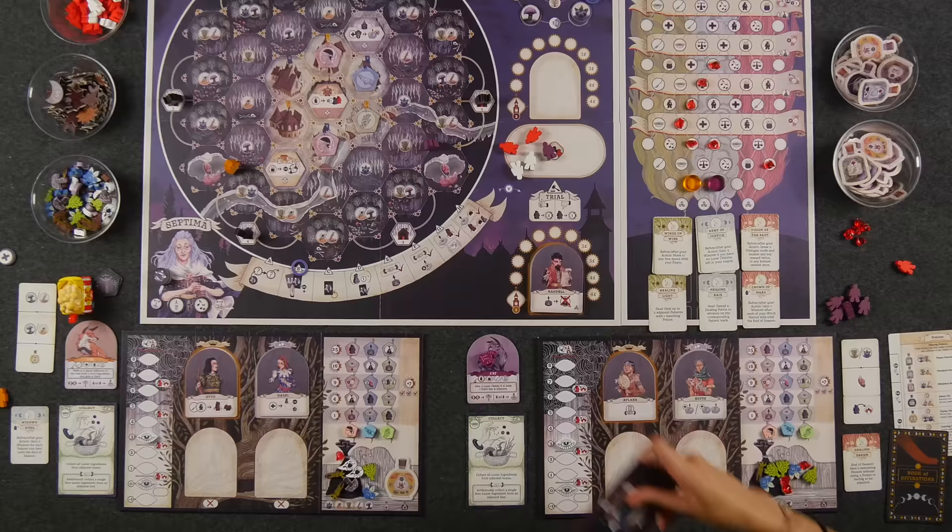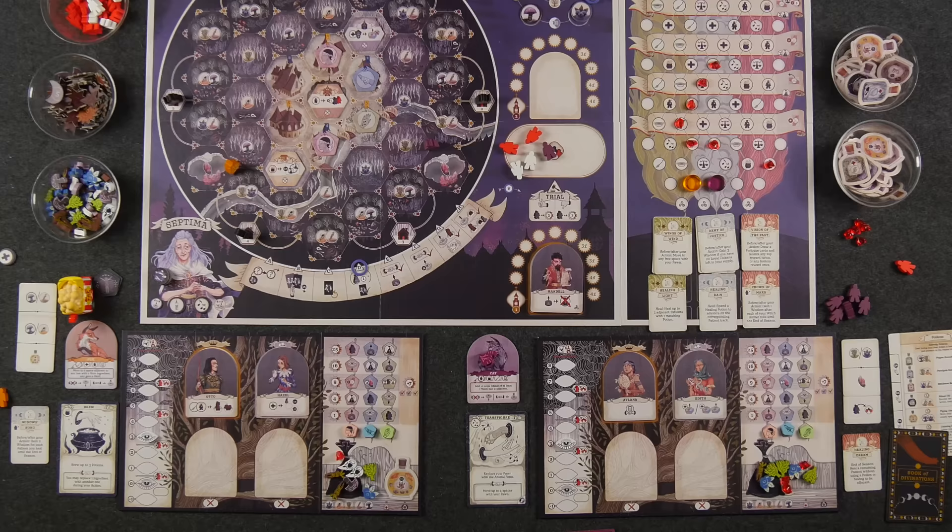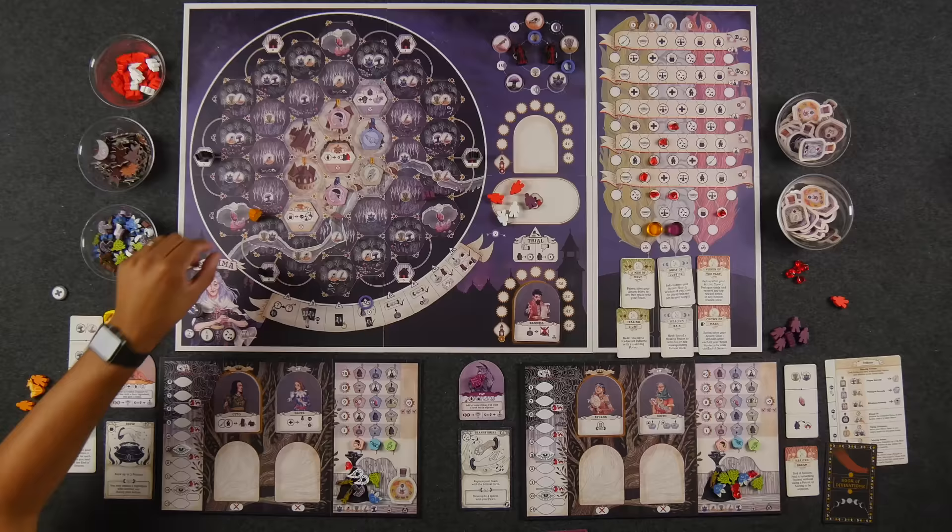Ready? One, two, three, reveal. Brew! And transfigure. You're going to become your cat self. I am. And I'm matching with Septima, so that's going to be nice. Starting with Naveen: I did not want Moni to brew right now, even though she has all those ingredients, because I get a free move. I'm going to go right up next to this building. This building allows me, when I take the brew action, to swap out resources to make the types of potions I want.